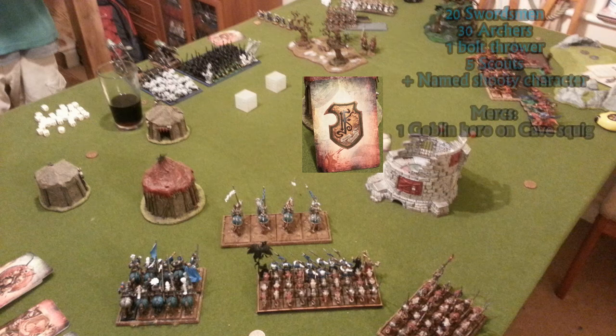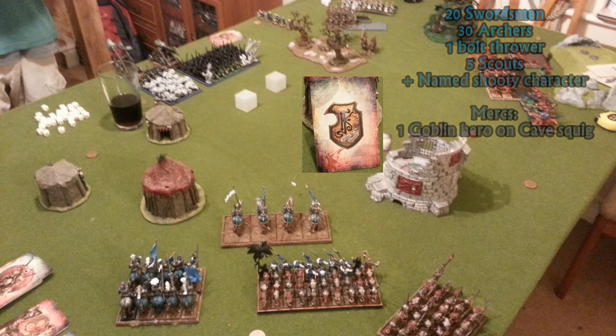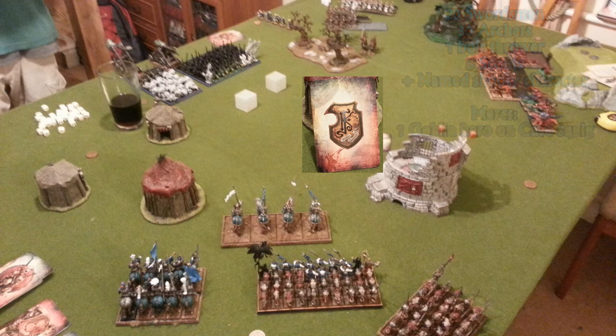On the left of the Goblin player, at the top of the screen, is the High Elf Skaven player — Skaven are definitely the mercs of choice in this game. He's got 20 swordsmen, 30 archers, one bolt thrower, five scouts with a named shooty character who always hits on twos and does a stupid amount of damage — strength 7 or something. For mercs, he's got one Goblin hero on a cave squig.